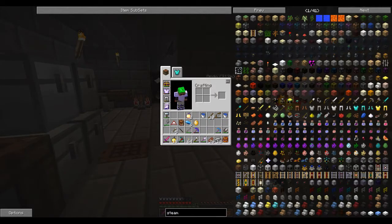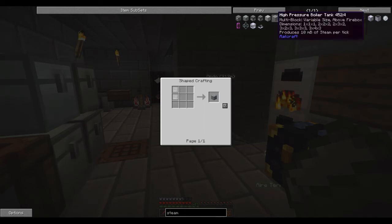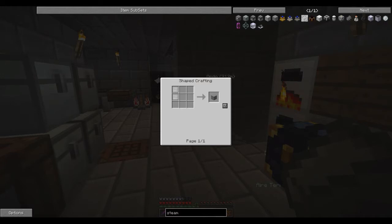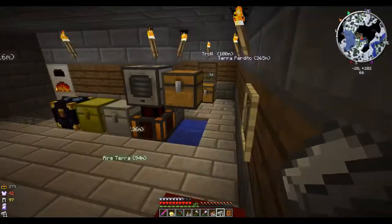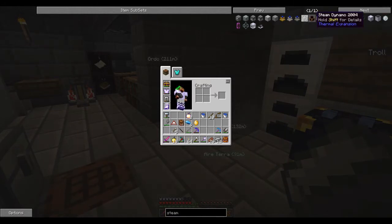We need to get a steam oven going - that takes steel plates and a furnace, so we need eight plates. You do it like this with eight plates and a furnace and you get a steam oven. Then we need the high pressure boiler plates - we only need eight of those total so it'll be pretty cheap. We'll make a small high pressure steam boiler.